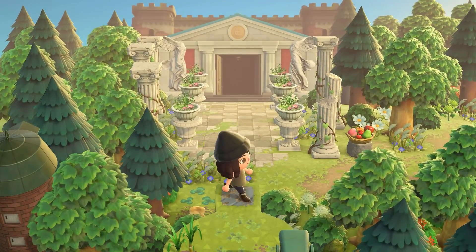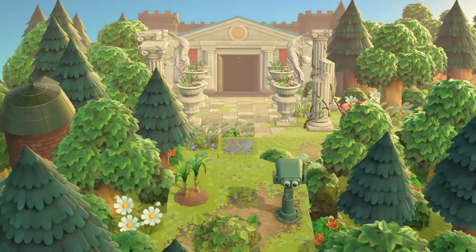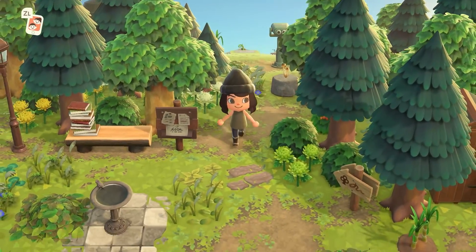Museum entrance 101 — holy cow, it's beautiful! I never even thought to use the new castle items behind the museum. A lot of people have been using them to cover the front, but putting them behind the museum is genius. This is immaculate — truly, what a view. It fits the theme perfectly with those pillars and the vines. Easily one of my favorite museum decorations and designs I've ever seen — that is stunning.